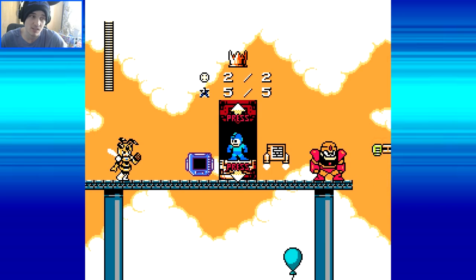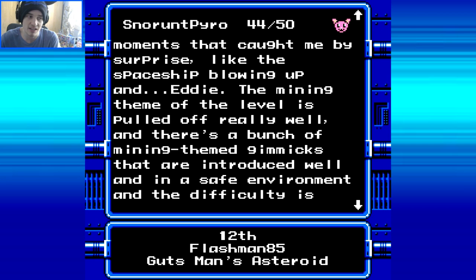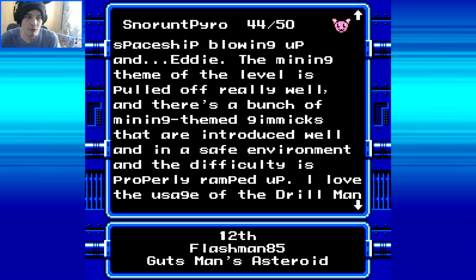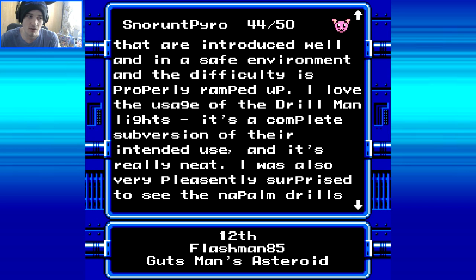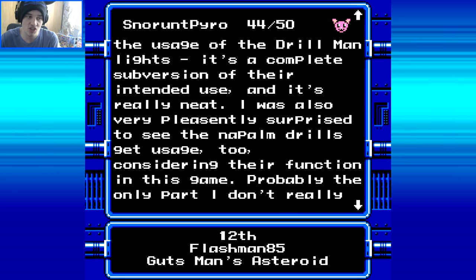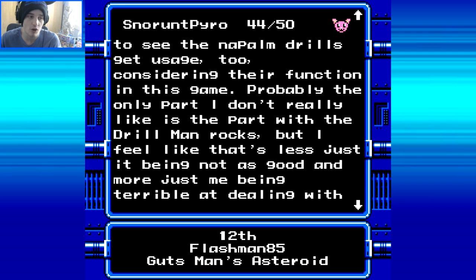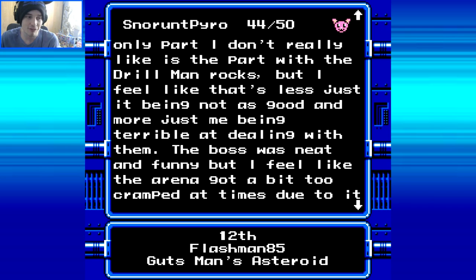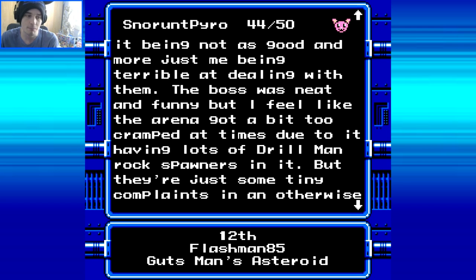Five Noble Nickels, two energy elements. Let's see what the judges had to say. Snow and Pyro: 44 out of 50. 'Really nice level. The whole plot of the level and the dialogue is really funny, and there were many moments that caught me by surprise, like the spaceship blowing up and Eddie. The mining theme of the level was pulled off really well, and there's a bunch of mining-themed gimmicks introduced well in their safe environment. The difficulty is properly ramped up. I love the usage of the Drillman lights - it's a complete subversion of their intended use and it's really neat.'